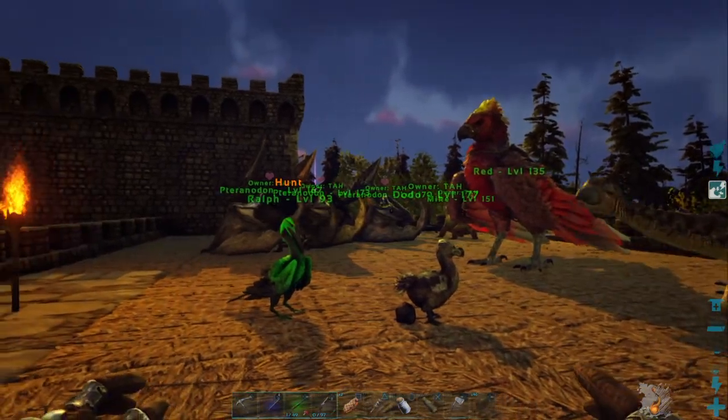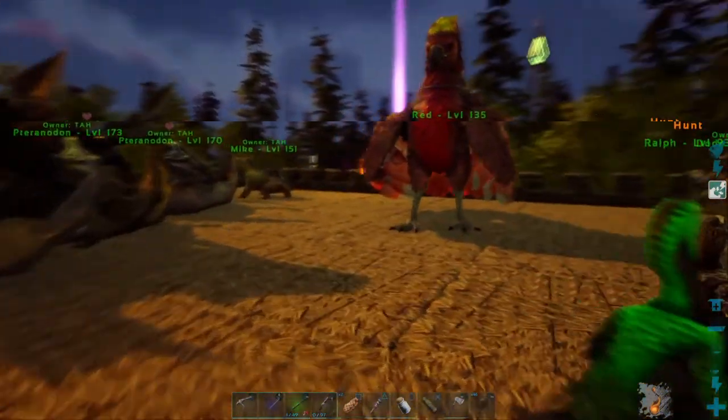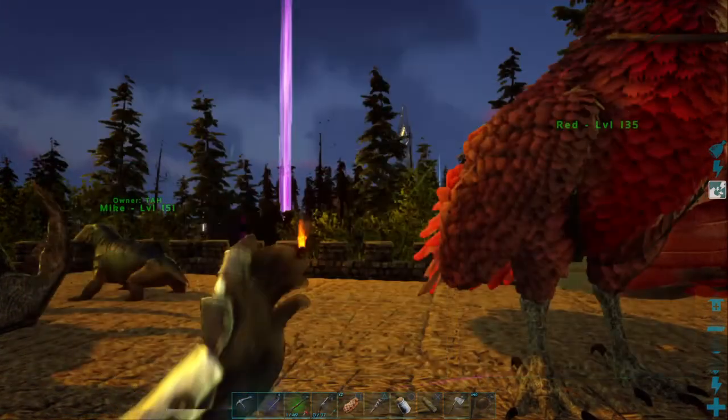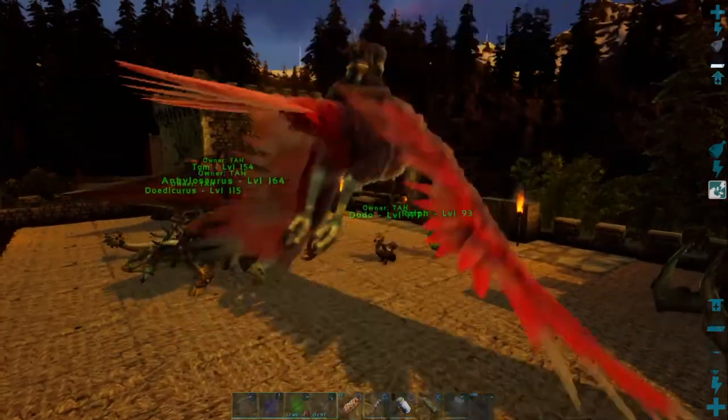Good morning everyone, this is Tyre Creek, right back to another exciting day here on the Ark Survival Evolved Lost Island map. This is day number 51 of our little adventure here, and we'll go over and get that purple supply drop before we do anything else.